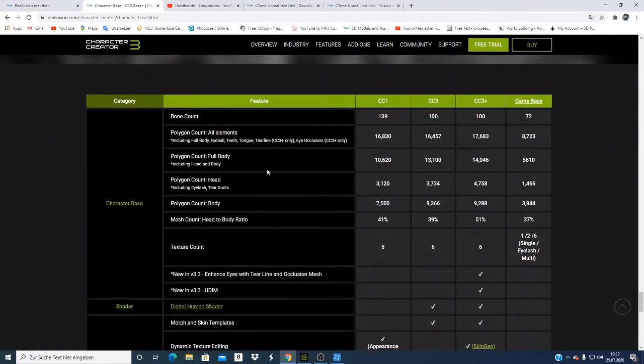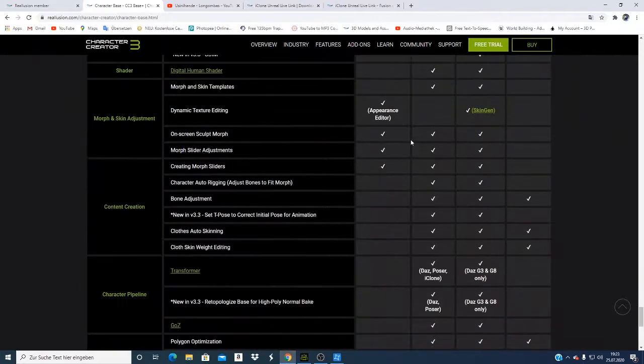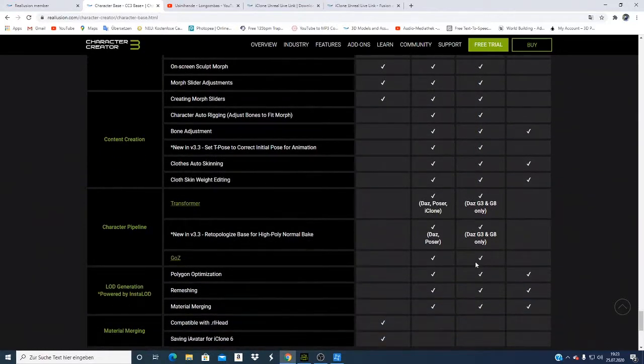They also have a summary showing what CC1, CC2, and CC3 Plus can do. If you look at the polygon count, the CC3 Base Plus has 17,683 elements. The polygon count for the body including the hand now has 14,046, and the number has increased compared to the previous version. Those are the things you can check to see what is new.